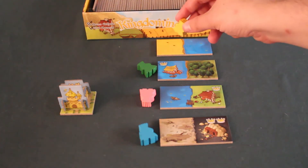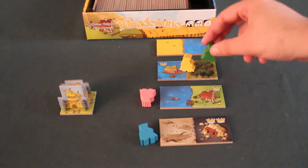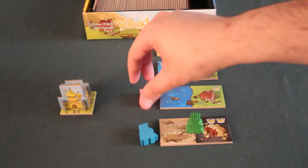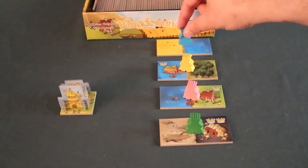The first player can choose whichever tile they like. Then the second player will do the same, choosing from the remaining tiles — you can't go to a tile where there is already a king pawn. The third player chooses from what remains, and the last player, unfortunately, takes whatever is left.